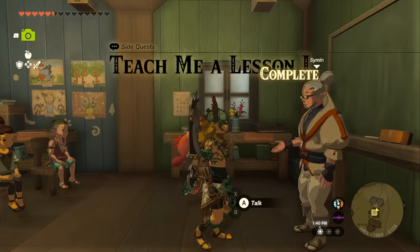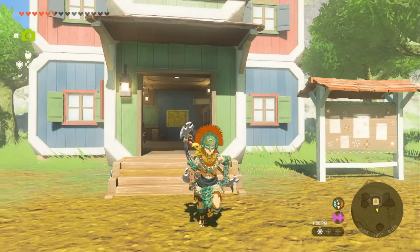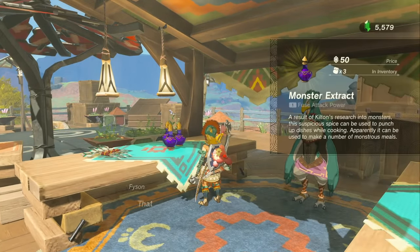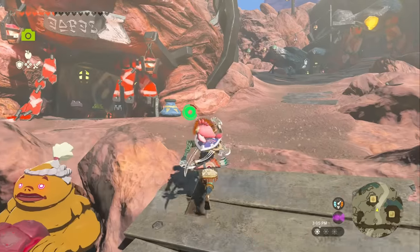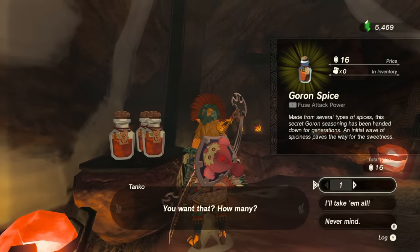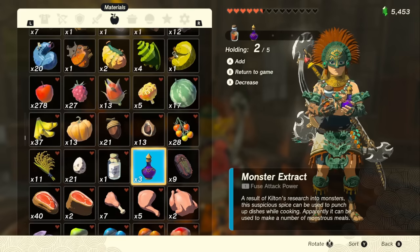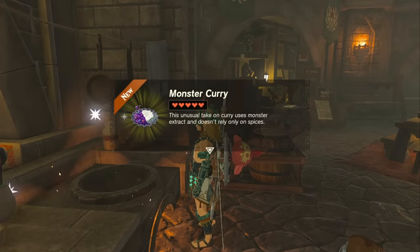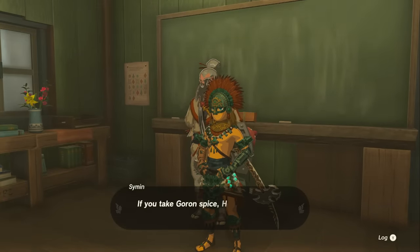Talk to the teacher again to start the next leg of the quest. For this next quest, we need to make monster curry, which means picking up some ingredients. Head back to Tarrytown to the general store and buy one monster extract. Then head to Goron City at the top right corner of the map and go to the general store — at the back left corner is Goron Spice, buy one. Head to any cooking location, grab the Goron Spice, one monster extract, and one Hylian Rice, and cook them together to make monster curry. Head back to Hateno Village and talk to the teacher to turn in your curry and complete the quest.